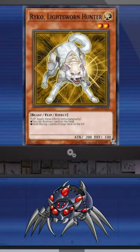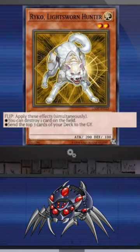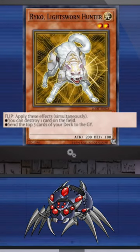This week we have Raikou the Lightsworn Hunter. This is a flip effect monster which has the effect that when it's flipped face up, you destroy one card on the field, then send the top three cards of your deck to the graveyard.